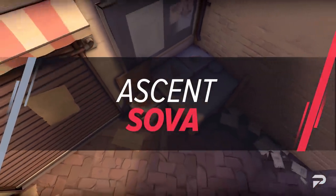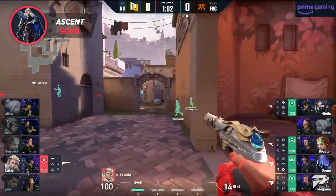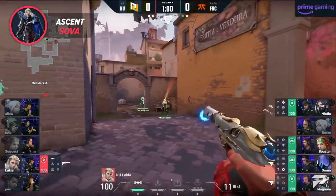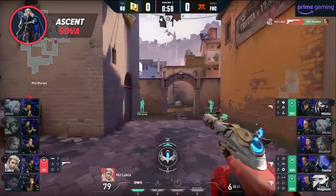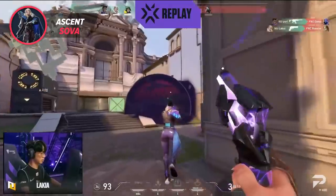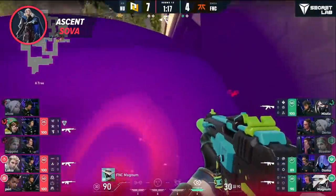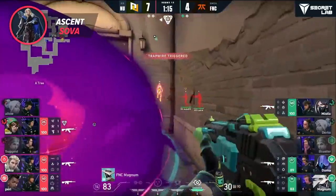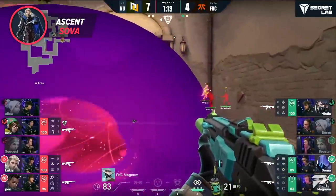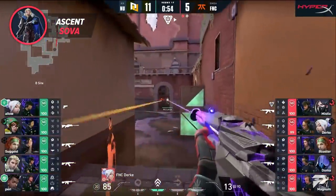Moving on to Ascent, we have to give the spot to Sova, who is simply amazing on this map. Ascent has some of the most famous wallbang spots in the game, and Sova's info gathering greatly assists with maximizing that potential. If you think about one meta wallbang in the game, the Odin at B site on Ascent takes the cake. Sova mains love this map because they create immense pressure on defense when they get their hands on an Odin, and even if Sova himself can't capitalize, the map has tons of wallbangable spots that your teammates will surely be able to capitalize on.